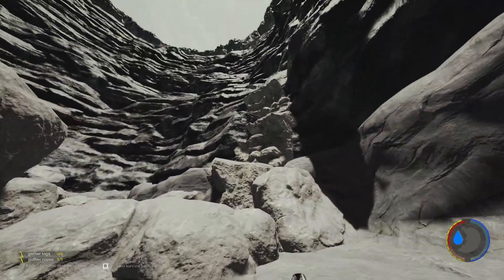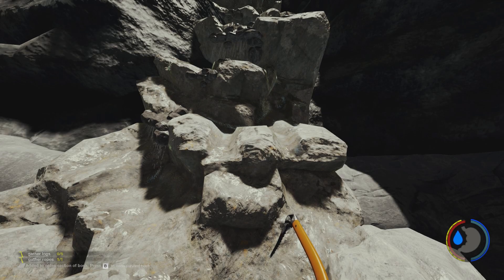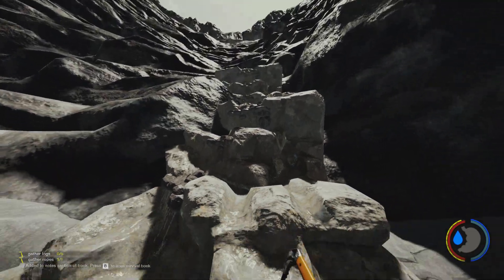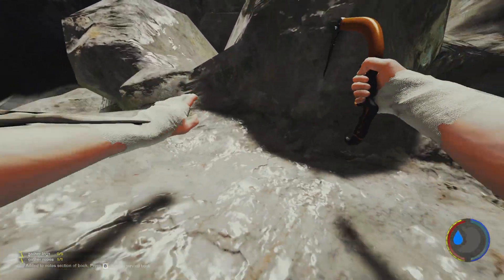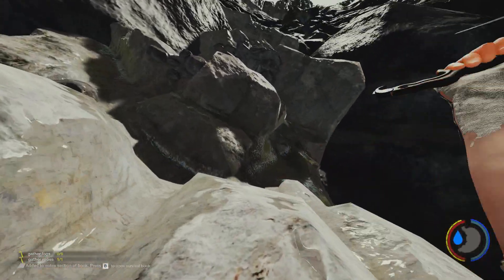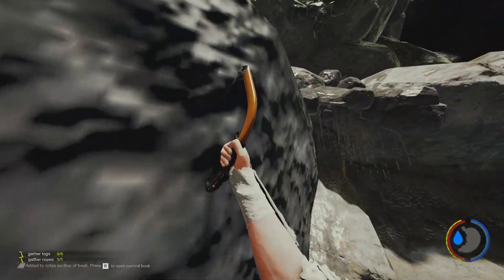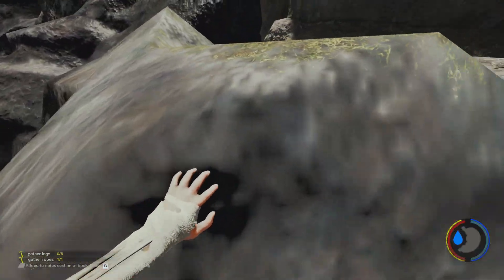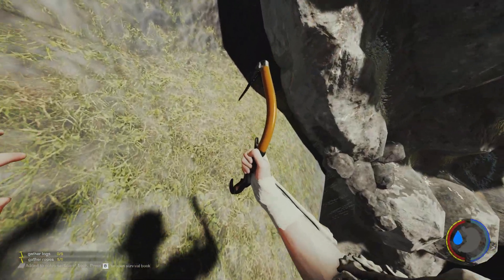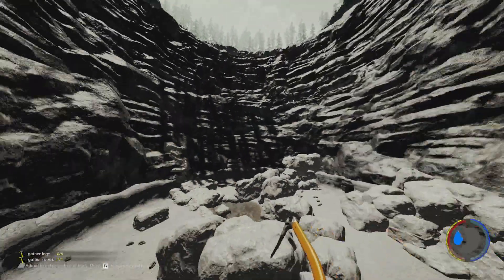Down in the sinkhole, they've made it so you can't climb up some of the rock surfaces you previously could. The changelog says 'fixed some rocks and objects inside the sinkhole being climbable with the climbing axe.' My first thought was whether they'd removed the climbing axe from the sinkhole cave entirely, but you can still use it — you can still climb the waterfall and get all the way to the top.